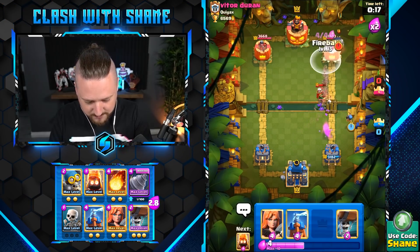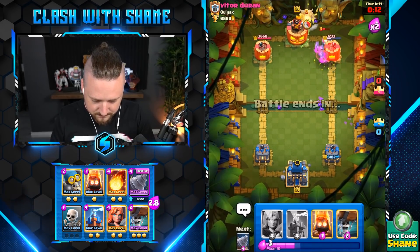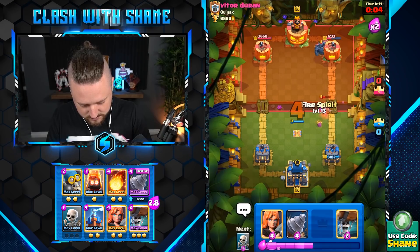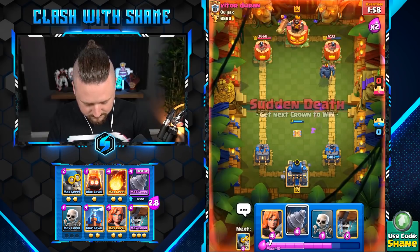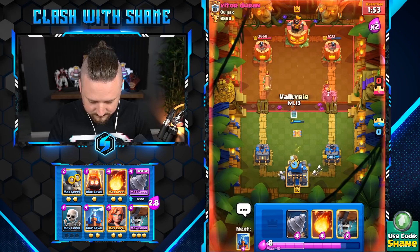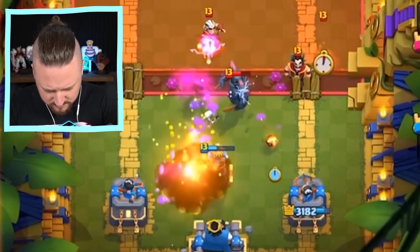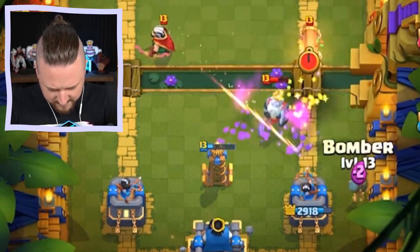I mean, the Magic Archer is pretty beast mode too, right? We needed some more stabby stabby there — we did not get it. One of these here. Wait for it. Skellies here please. Bomber here please. Valkyrie this down please. Got some work done there, but is it enough, boys and girls?